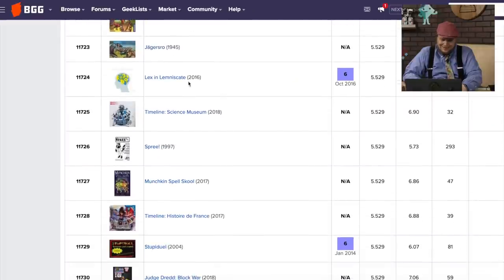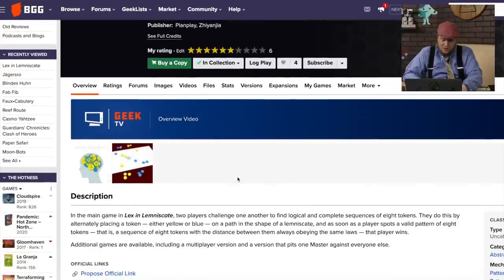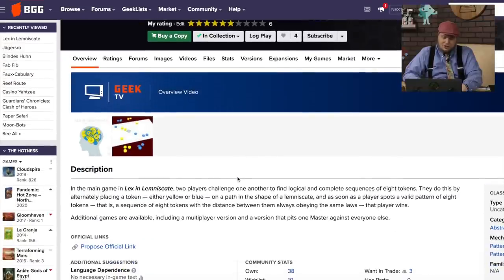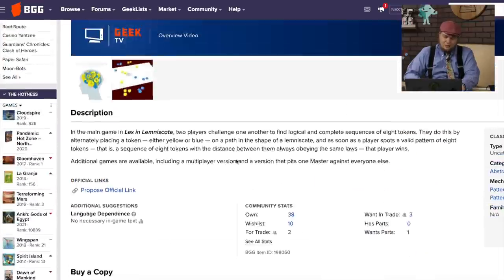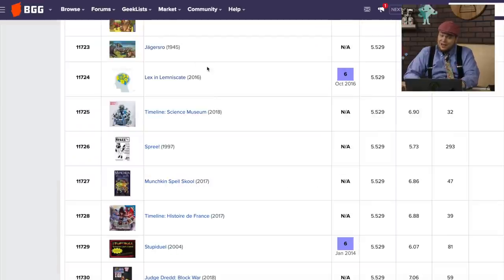Then we have Lex in Lemon Skate. This is an abstract strategy game where you're trying to find logical and complete sequences of eight moves. You place the token back and forth, and as soon as you find a validating pattern where you have different things between them, you win. It is extremely deep. I thought it was fine — not great, because it's really thinky and tricky, but it certainly is like nothing I've seen before.